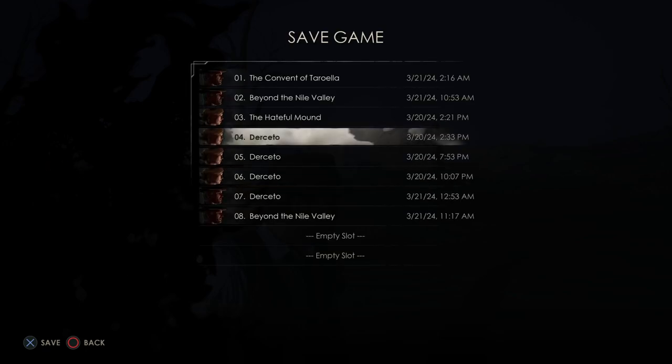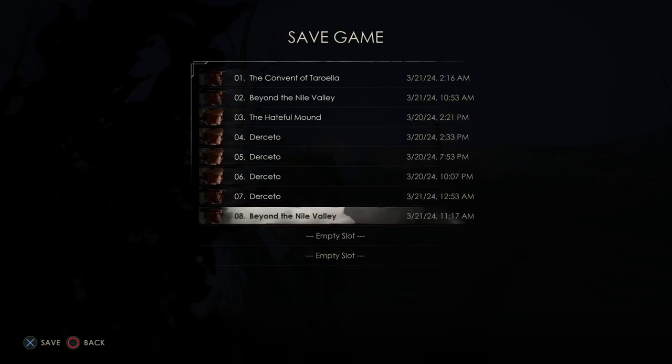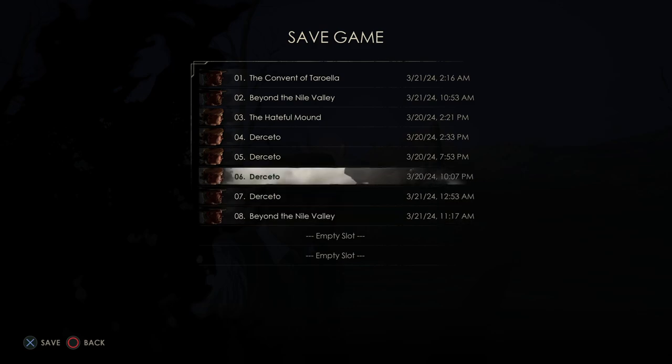They do have manual saves. They have 10 of them and you can see whether it's Edward or Emily.